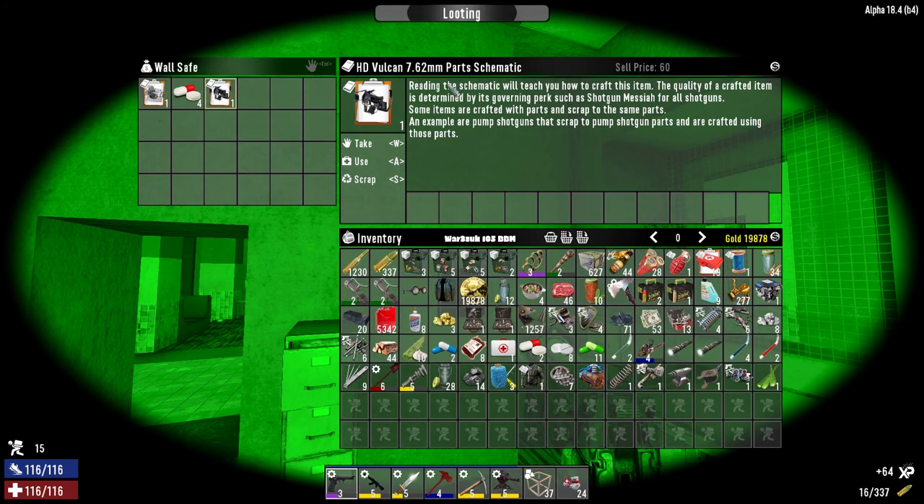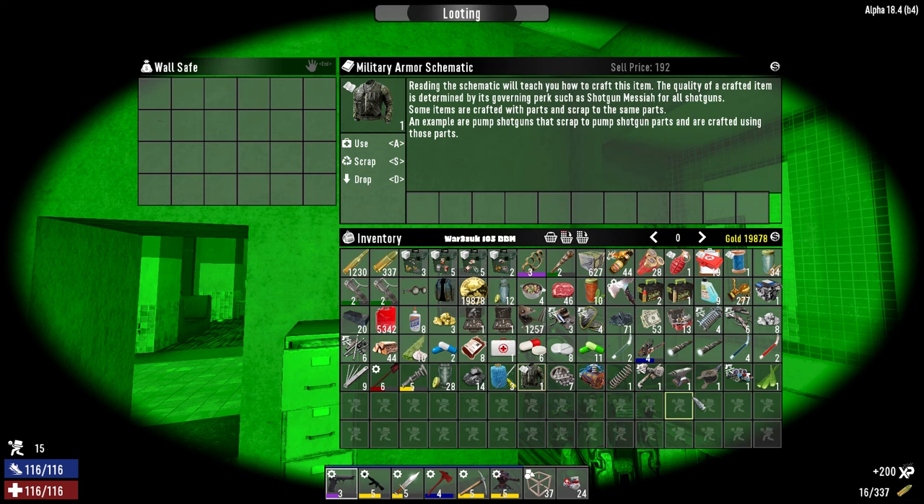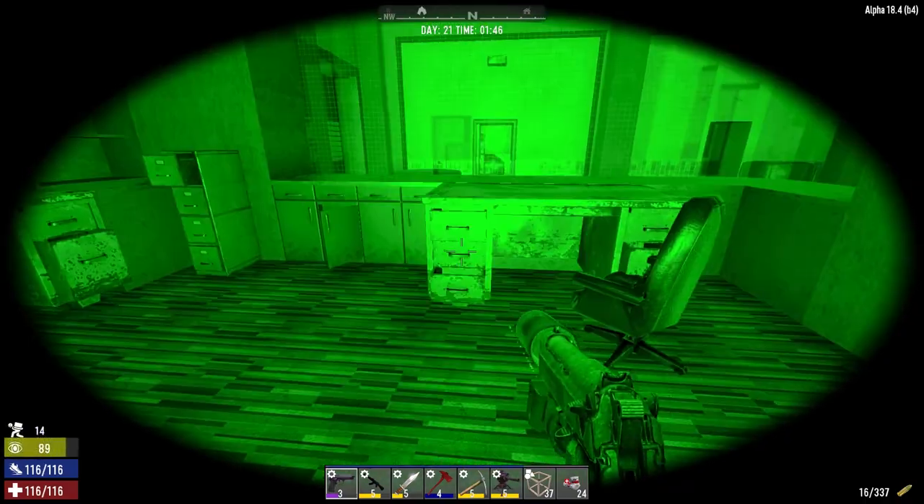This is the Vulcan 762 - let's use that. And this is the Vulcan nine millimeter motor schematic - let's use that too. As you can see, we do have the military armor schematic already. I'm going to leave this out.